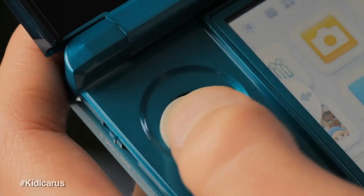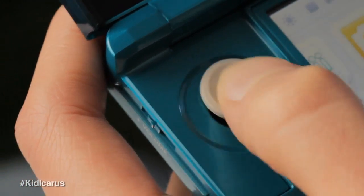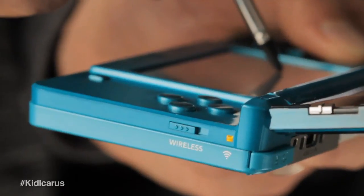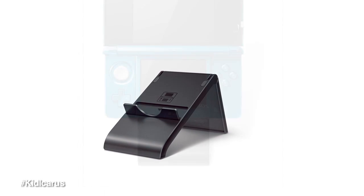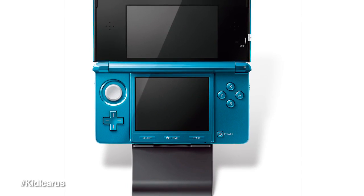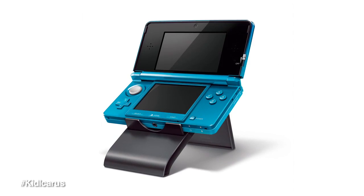You place your index finger on the L button that fires Pit's weapon, your thumb on the circle pad to move on land or in the sky, and the stylus in your right hand to aim and change directions. Every game also comes with a free stand that holds the Nintendo 3DS at an angle.